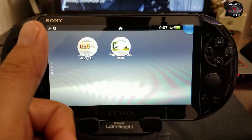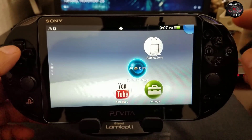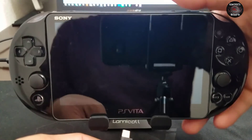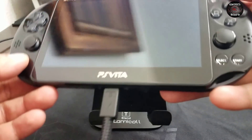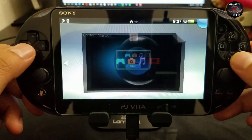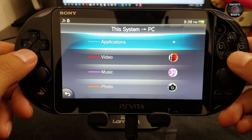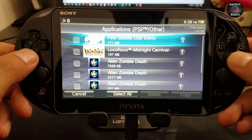Now let's get that lovely bubble. Our next step is launching Content Manager. Remember to install QCMA on your PC — I'll leave that link in the description. You can still use CMA but QCMA is recommended for 3.67. We launch Content Manager, go from PlayStation Vita system to PC, select Applications, then PSP Other, and copy our two games to the PC.